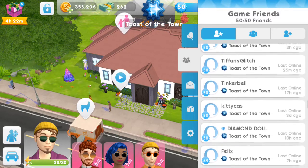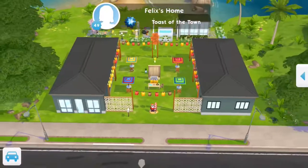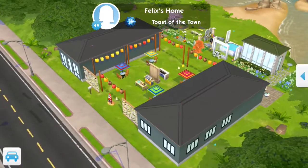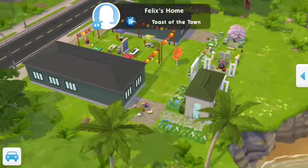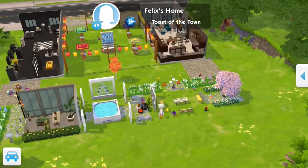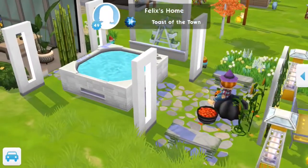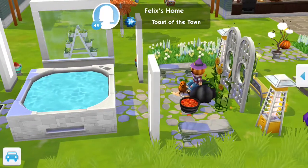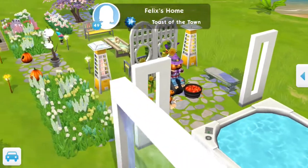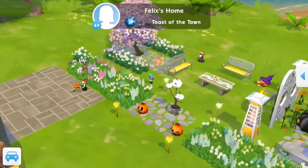Without further ado let's get straight into this. First of all we're going to go to Sim Guru Felix - here's one of the guys that works on The Sims Mobile. Let's check out his house. We've got a bit of sectioning going on here, it's split into two. From what I can gather that is a greenhouse at the back with a lovely little garden. I'm loving this little hot tub area with Patchy just over the road - that's quite cute.